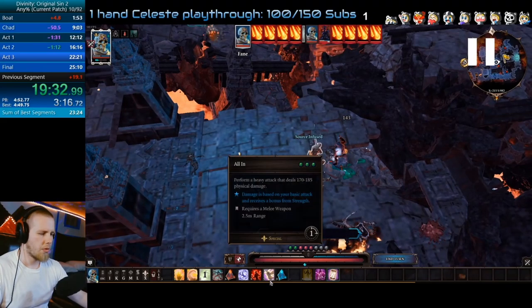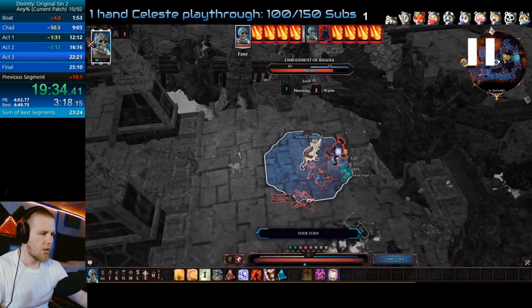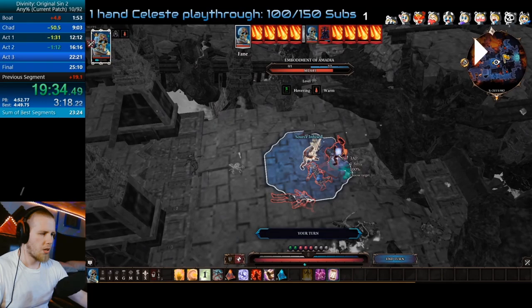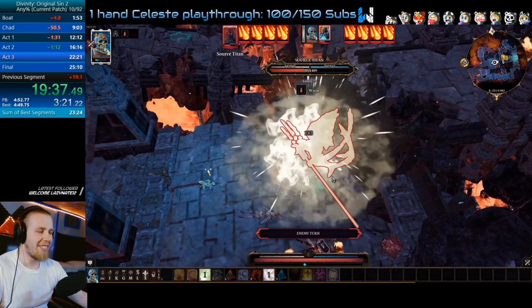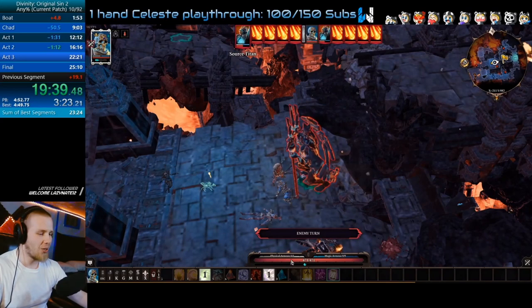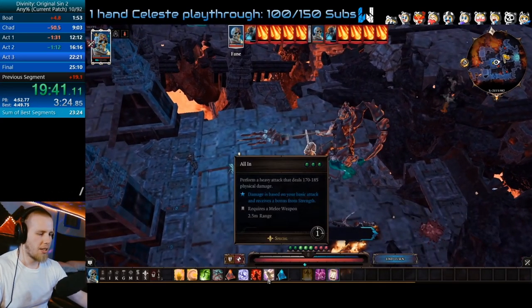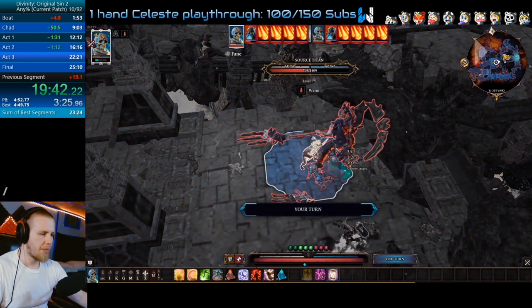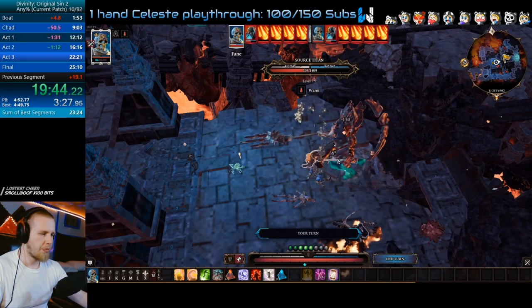First thing we're going to do is walk up and attack — click on her to attack. Use All In on her, and that'll put her in her second form. Hit Enter once or just click End. I moved my pyramid off the one slot because if I try to spam the scroll wheel, I'll accidentally waste a bunch of AP. So I have full AP — we move it off the one slot specifically for that. Use All In on him again, use All In on him, and then you're just going to attack him again.